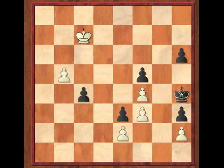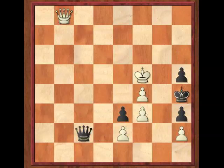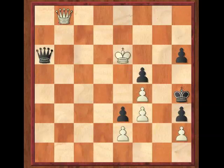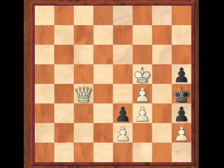So B5, C4, B6, C3, B7, C2 — promotes — and black will draw by something like King to D6, Queen to D2, King to E5, H5, King takes F5, Queen to C2 check, King to E5, Queen to C7, Queen takes C7 — that's stalemate. Or instead of H5 after King to E5, black could try Queen to A5 check, King to E6, Queen to A6 check, King takes F5, Queen to B5 check — the double attack — Queen must take, H5, Queen to C4, and that's stalemate.